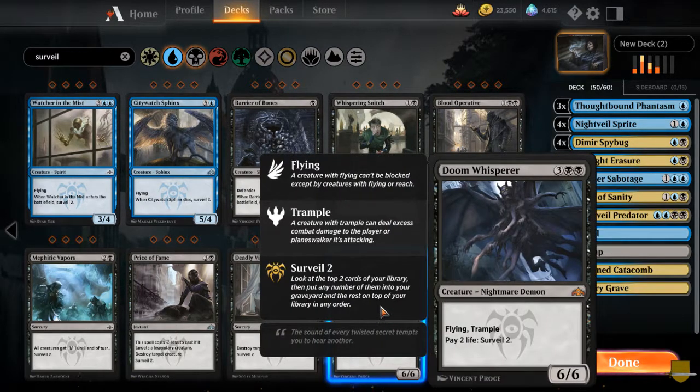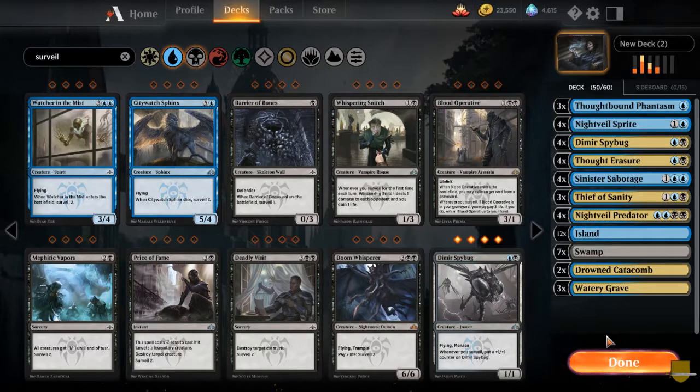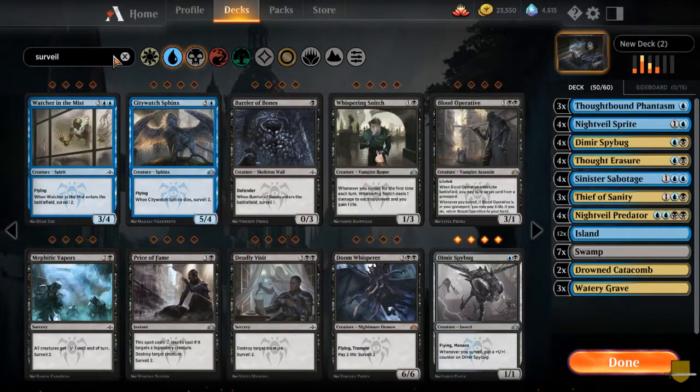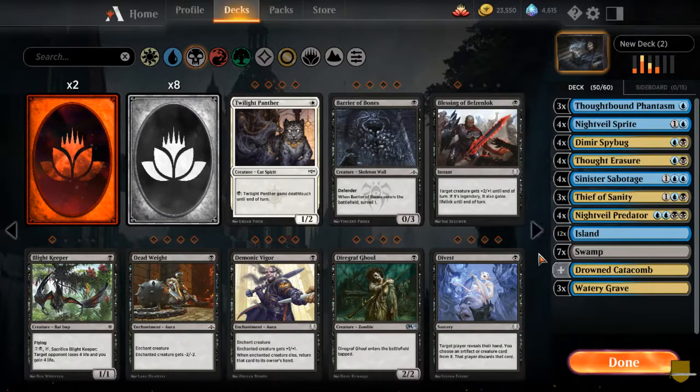This guy looks like a bomb for our surveil deck. That's too big though. I think we got it with creatures, so let's go ahead and just move to black and look for ten removal spells.